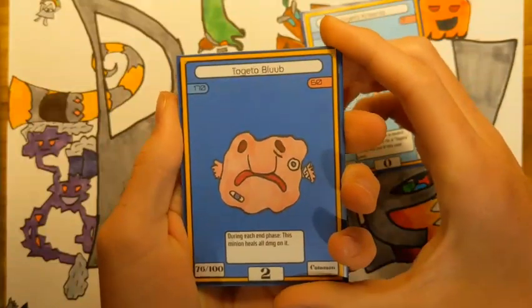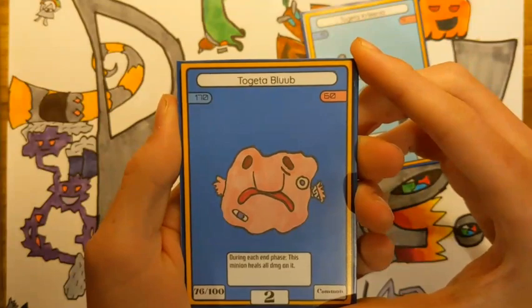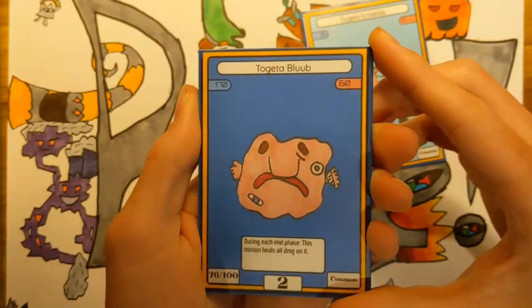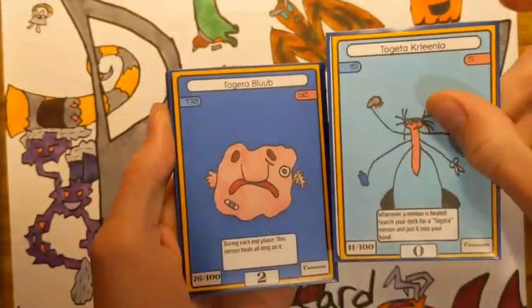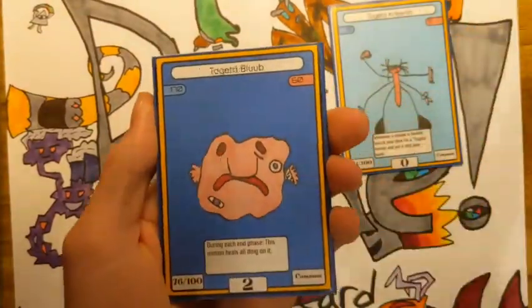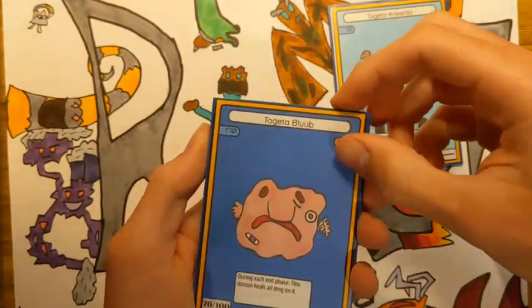Next we have Togeta Bloob — 170 HP, 60 attack — and its ability is amazing. During each end phase, this minion heals all damage on it. So basically this heals itself every turn, and it procs Togeta Kleena every turn if it took damage. This is a really powerful card if you're setting up for this archetype, and it works well with another card I'll show later.